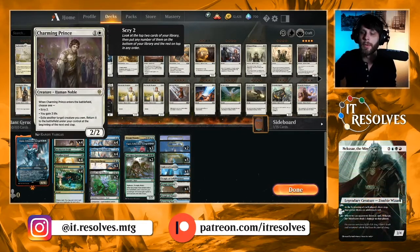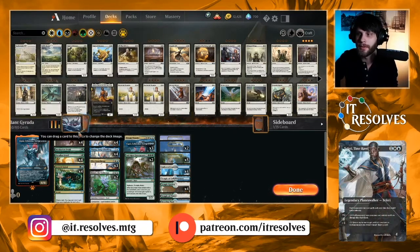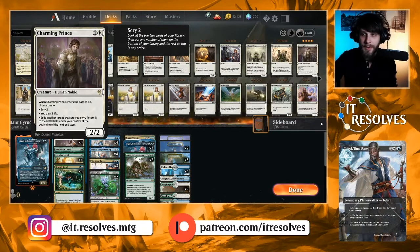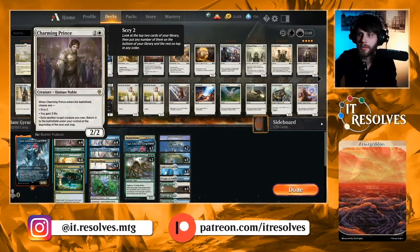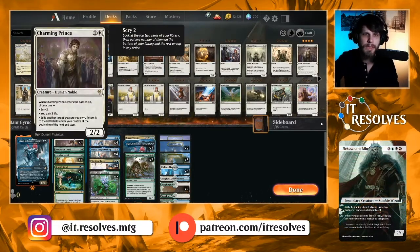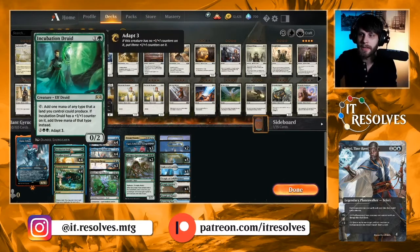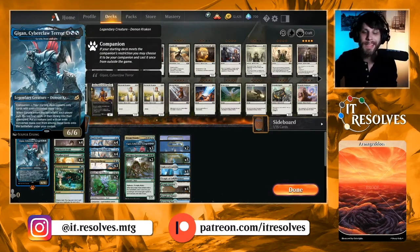Our two-drop slot — first of all, our stipulation is that we have to have everything at an even converted mana cost; nothing can be an odd mana cost. So we're seeing two, four, and up. Starting in the two-drop slot, we have four Charming Prince. It's a 2/2 for two that gives us a little bit of interaction. Not only does it bounce a Garuda or any one of our other really good creatures, but it also gives us a little bit of filtering on top of our deck, as well as some life gain potential depending on the deck we're against. Incubation Druid is here as a one-of.